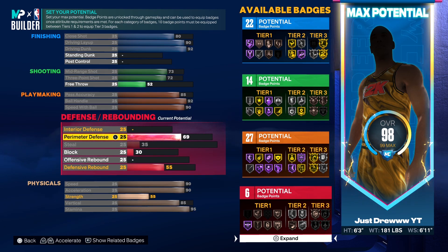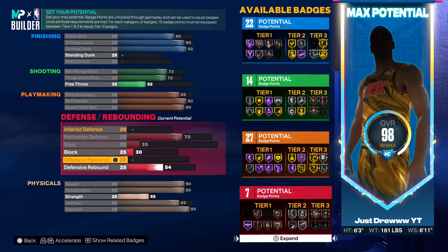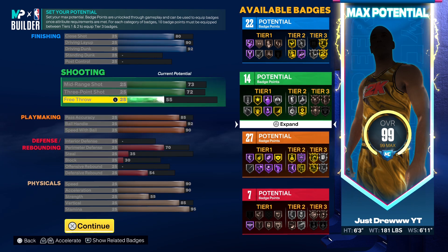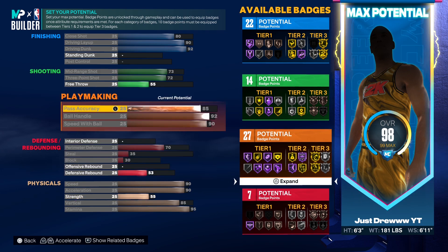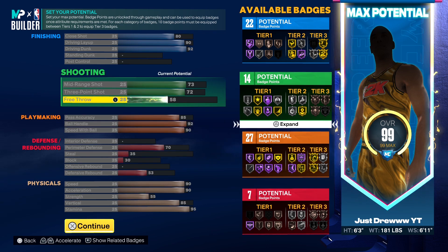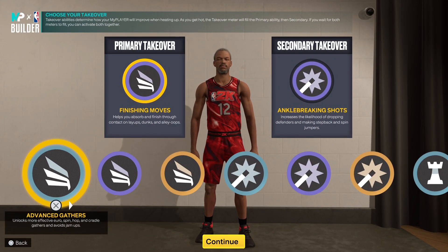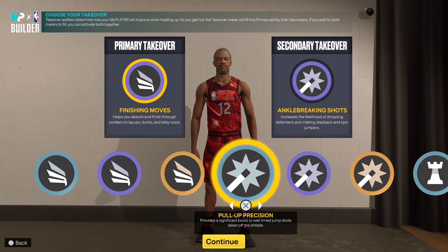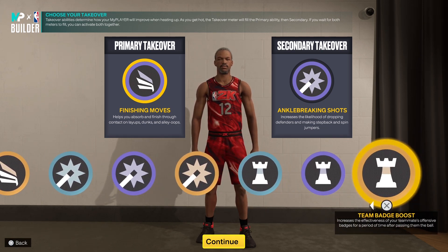It's a very well-balanced build. Obviously, defense is going to be the weakest part, but you are able to guard the perimeter with that 70 perimeter defense and those 7 defending badges. You will be a liability in the paint — that's expected out of a Ja Morant build. It wouldn't be a Ja Morant build if he could paint defend. I finished with the 73 midrange, 72 three-point shot, elite contact dunks, small contact dunks. I have access to slashing takeover, shot-creating takeover, and playmaking takeover.